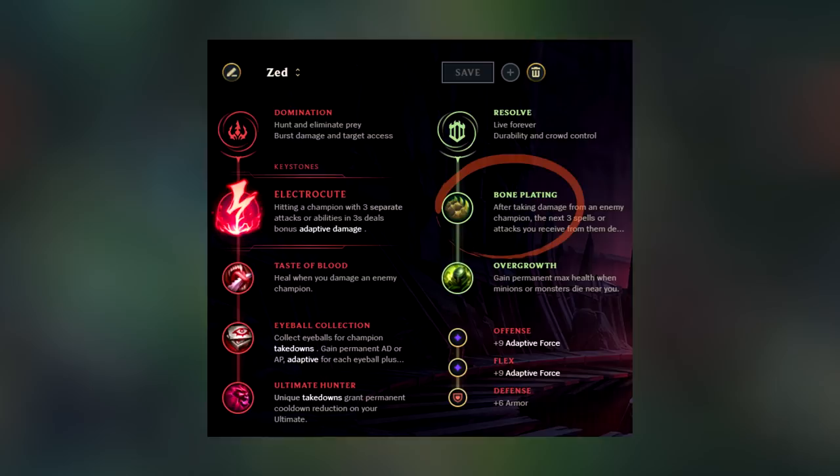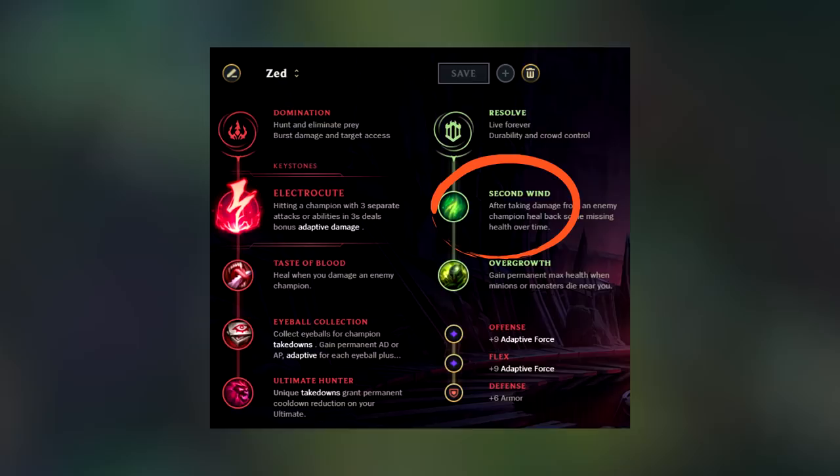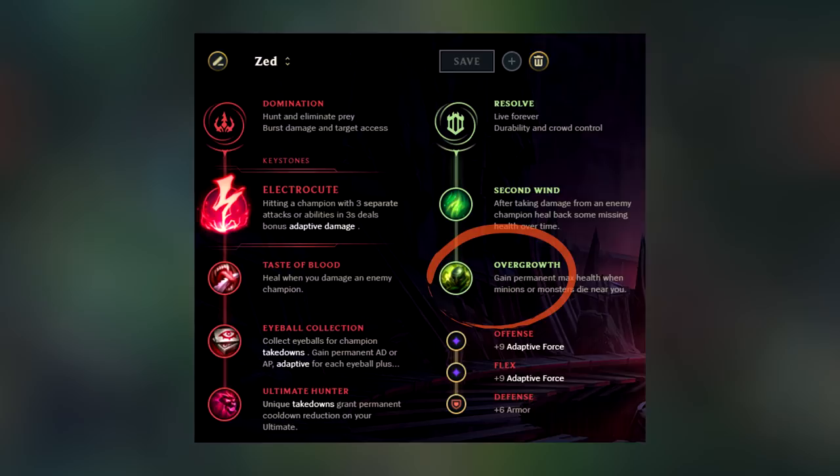If you struggle against Yasuo, you can freely take Resolve secondary. If you take Bone Plating, it's going to help you if Yasuo all-ins you with E plus Q. If you are not a fan of Bone Plating, you can take Second Wind — that is also a good choice because it helps you against his Q poking. I also take Overgrowth because I really love the extra health that you can get with that rune, and it's always hard to burst somebody that has some extra health.